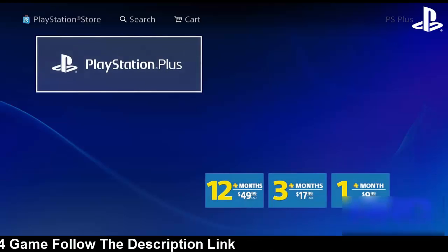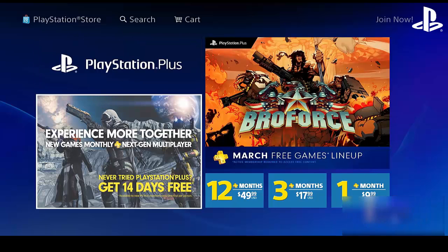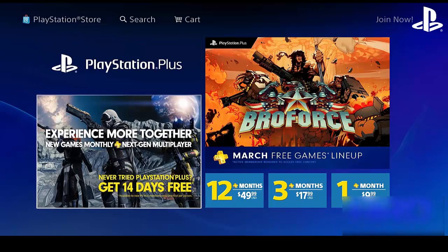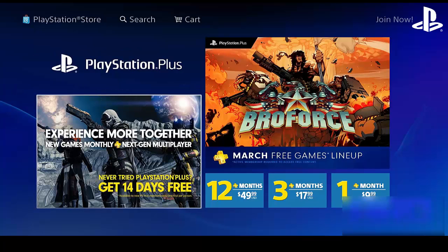Once you're here, go down to 'Get 14 Days Free.' This is where the glitch comes in. You're going to have to do this pretty fast — you don't need amazing reflexes, it's pretty easy. Hover over the 14-day trial option.